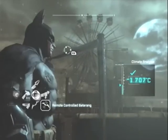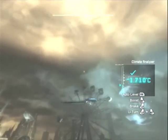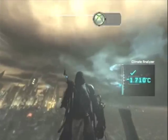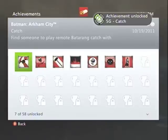Now to get this achievement, you need to find someone who wants to play Remote Batarang Catch with you — that's very important. If you look at the top of the ferris wheel, there's a mysterious figure chilling over there. Hit him with your Remote Batarang, he'll catch it, and voila — you get the achievement for 5 Gamerscore.